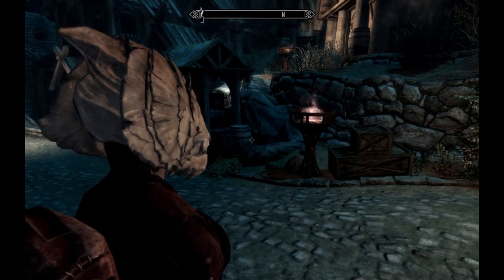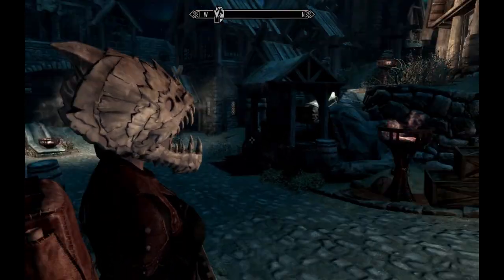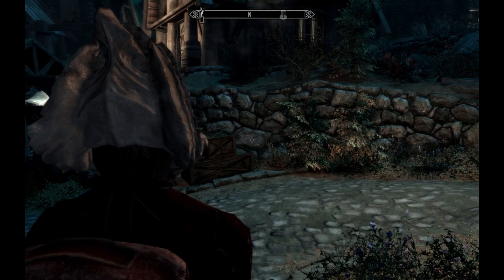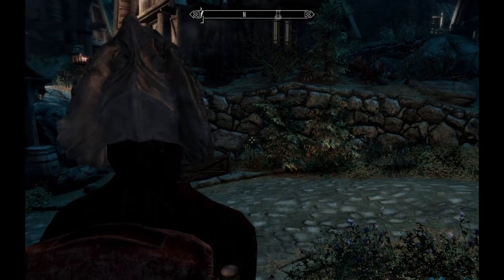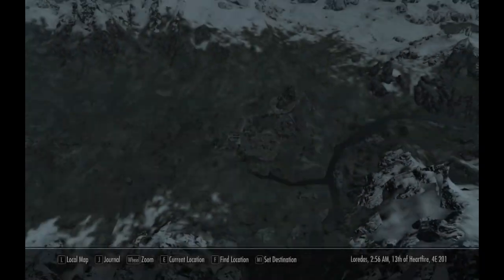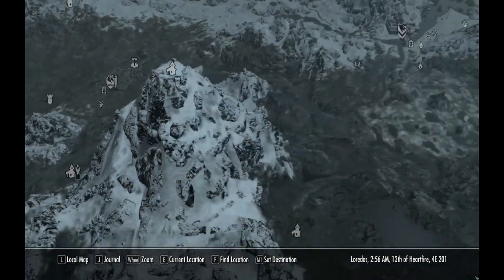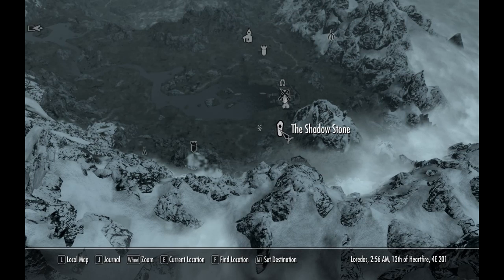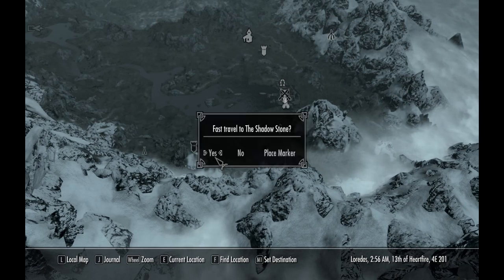Fortified restoration enables us to improve all our equipment enchantments. This requires sneaking past two tough mobs, so I'm going to go to the Shadowstone to get my sneak bonus.